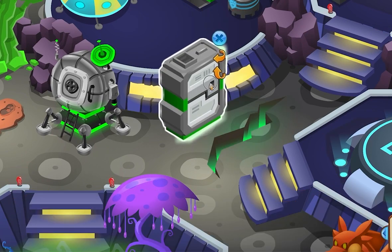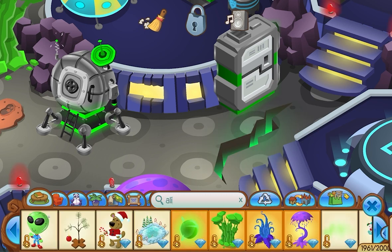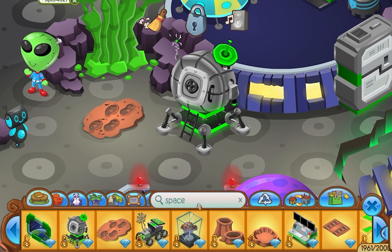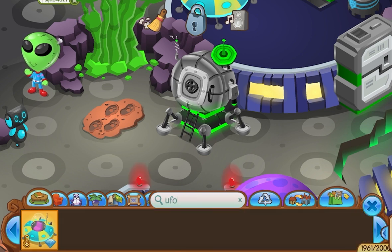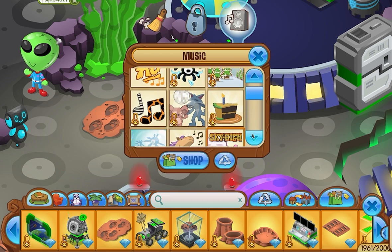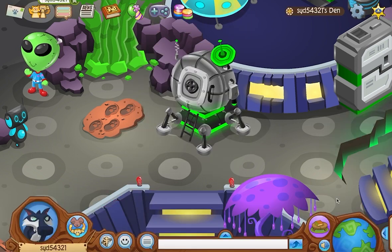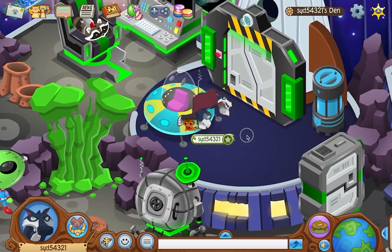I'm just going to search alien because I do have an avoidable alien I can put somewhere. If there's any more space items — I have all the deep-space guys, that's it. And there's the UFO. I want to see if I have better music — right now it's sky high but I'm wondering if I have anything better. It doesn't look like I do. Anyways, hope you enjoyed this video and I will see you guys in the next one. Goodbye!